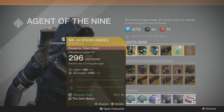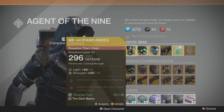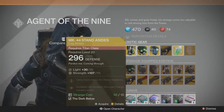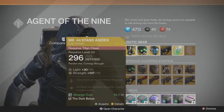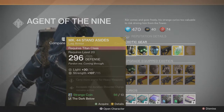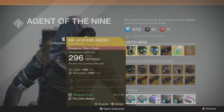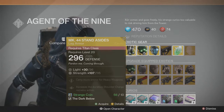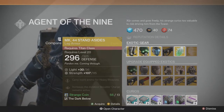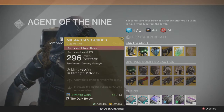This week he has the MK44 Stand Asides for the Titan class. I do not recommend these boots — pretty low stat roll, don't care too much about them, don't like them. They only increase the duration of Shoulder Charge. It's not that good; I wouldn't buy it unless you need boots to be 32.